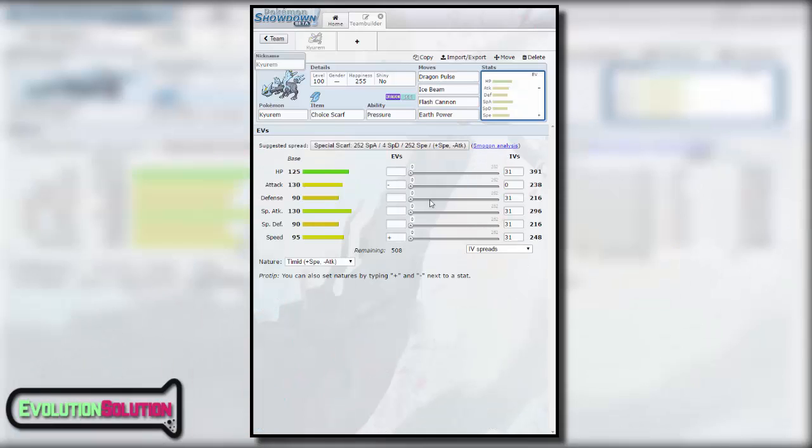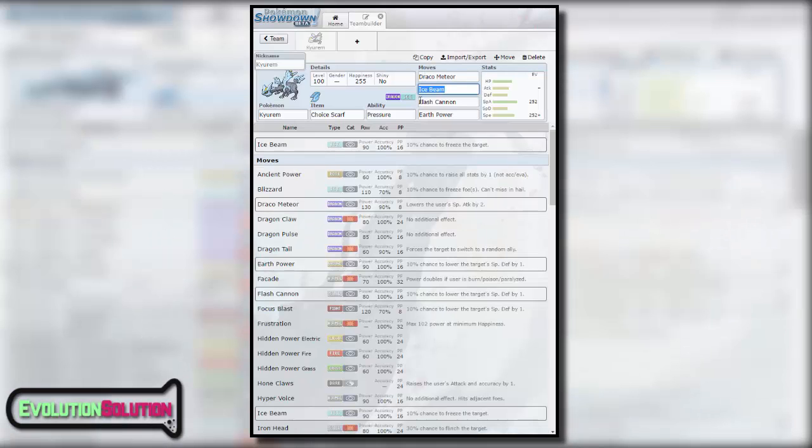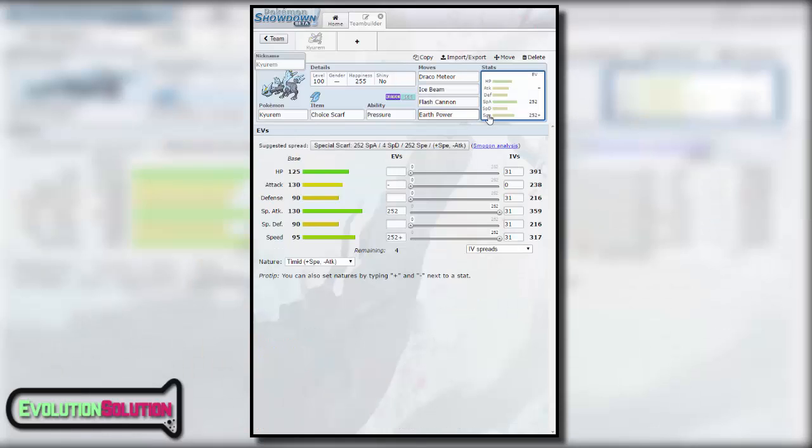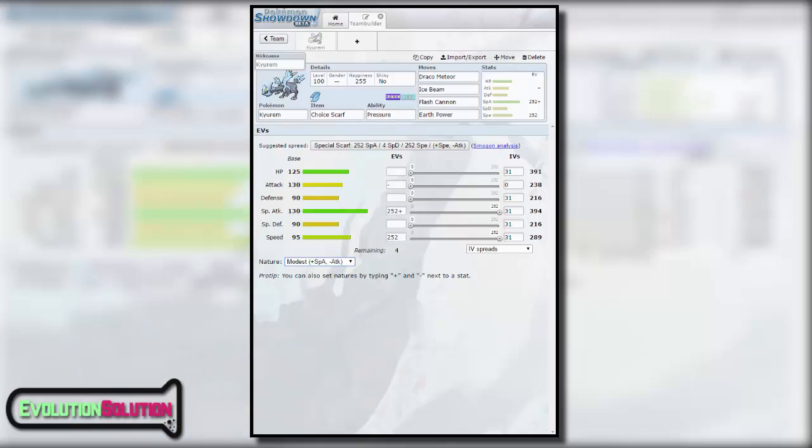Dragon Pulse and Ice Beam as its main STAB moves, Flash Cannon to cover its rock and fairy weakness, as well as any other move of your choice like Earth Power that you previously got access to in ORAS. In terms of the EV spread the bare bones of it would be max special attack and max speed. But if you want more power, running Draco Meteor over Dragon Pulse is a good idea seeing as you're scarfed, so you're probably going to be switching it out a lot in case you go up against fairy types that'll take no damage from dragon type moves. If you're scarfed and don't fancy the Timid nature, Modest is also a safe bet too.